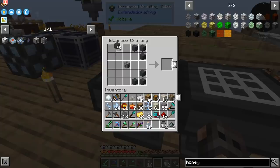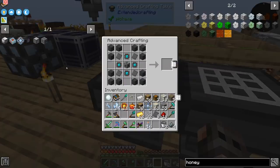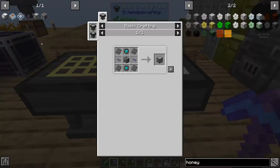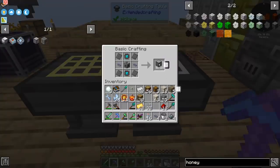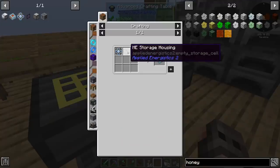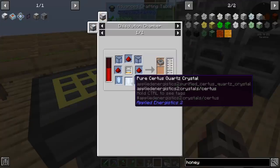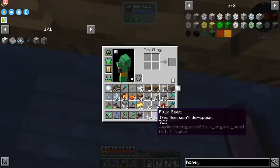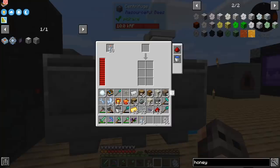Just to see where we stand on making the controller — here is the sky block, here are the engineering processors, and here are the steel plates. We're just missing four pure fluix crystals, that's it. Although on a positive note, I think we have everything in order to make two drives. I cannot make the storage cell itself because the storage housing requires pure certus quartz, and if I'm not wrong we still have like two hours. The rest of the process cannot be rushed — I think we should use this time productively.